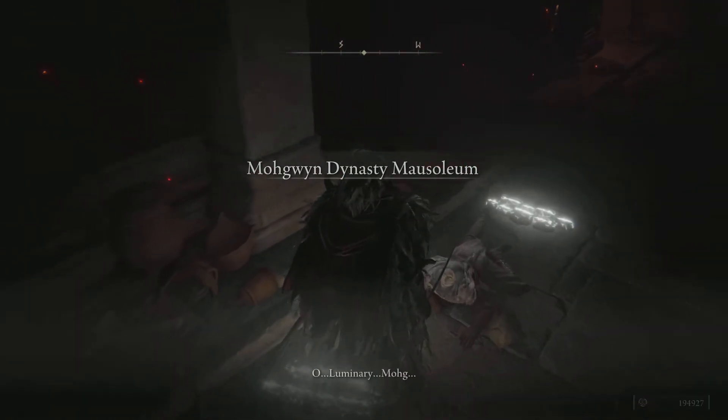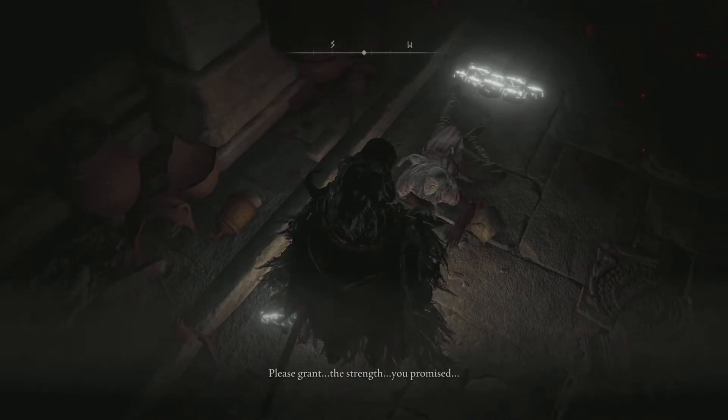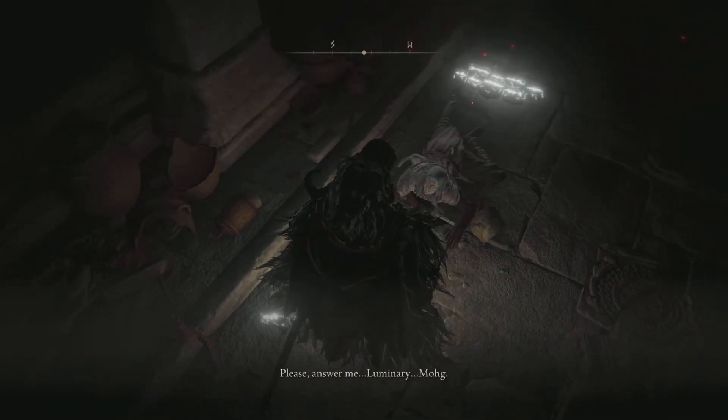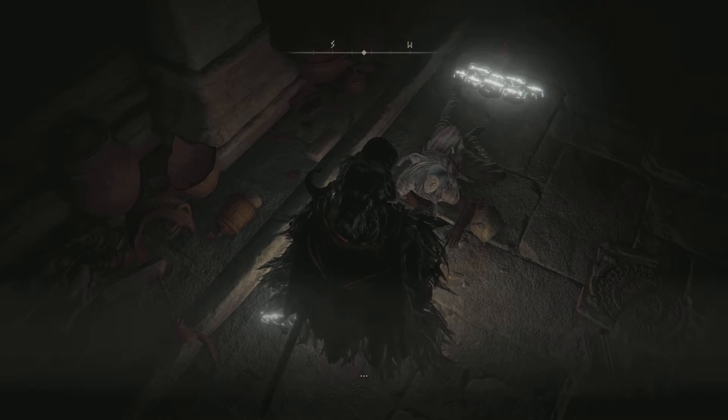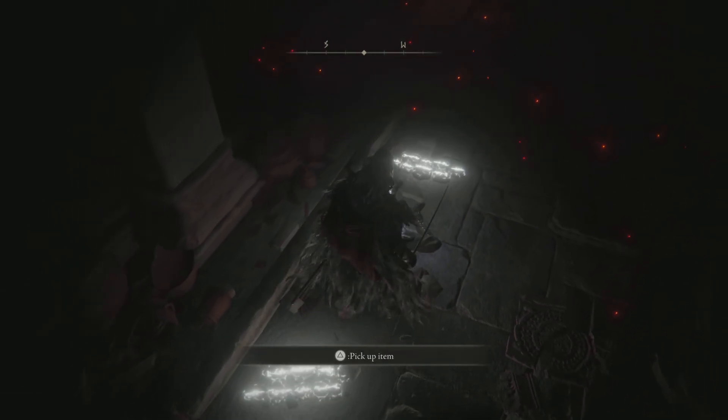After you kill him, you're going to spawn in here and have a quick dialogue with him. Luminary Mogwyn, please grant the strength you promised. I have given everything. Please, my lord. Answer me. Luminary Mogwyn. Yeah, rest in peace, my dude.